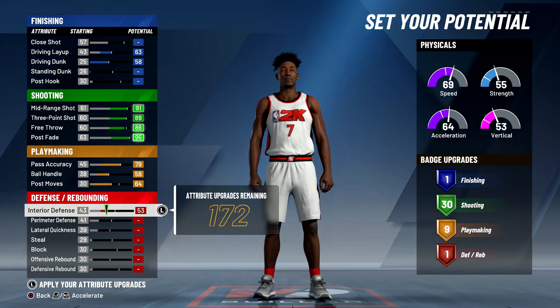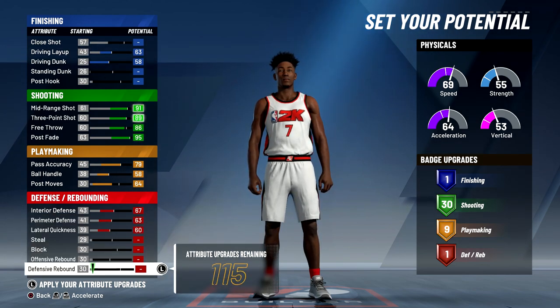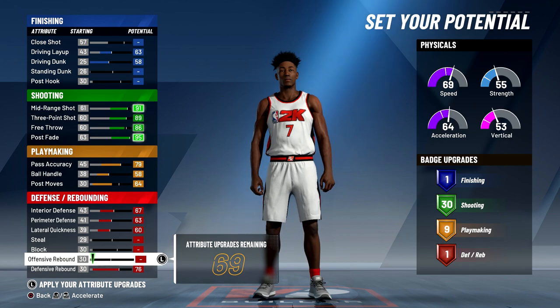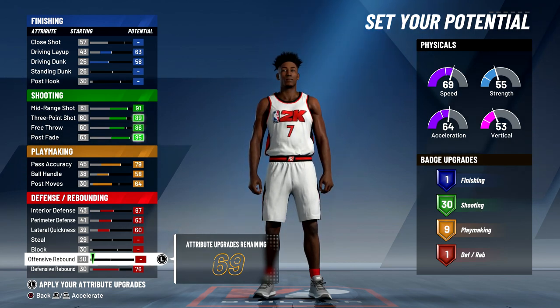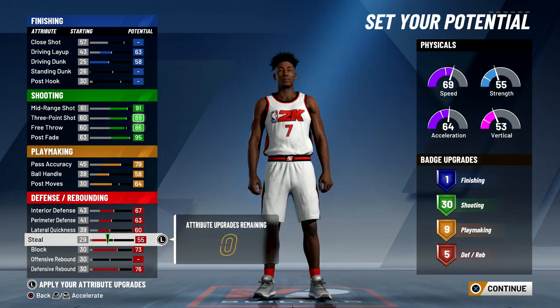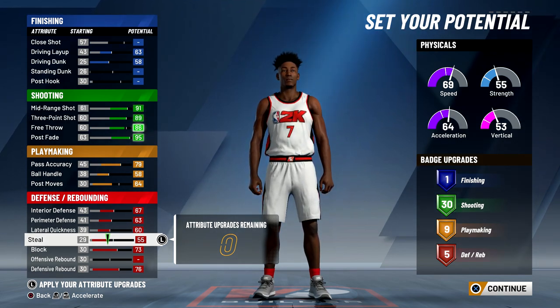The playmaking badges I want are Quick First Step gold, Unpluckable gold, and Post Spin Technician gold. I maxed out interior defense, perimeter defense, and lateral quickness as well. I maxed out my defensive rebound but didn't touch offensive rebound at all, since I'll be running with a seven-foot-three inside big man who handles rebounds. I'm on the three-point line a lot so I won't be crashing for offensive boards. I also upgraded my block all the way and spent the last points on steals.